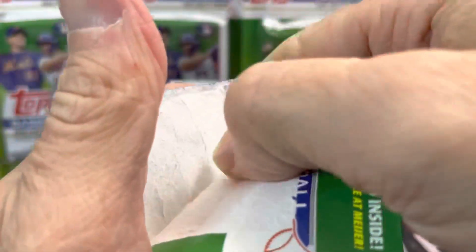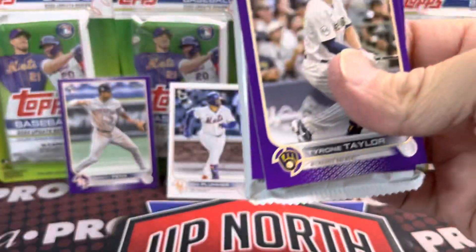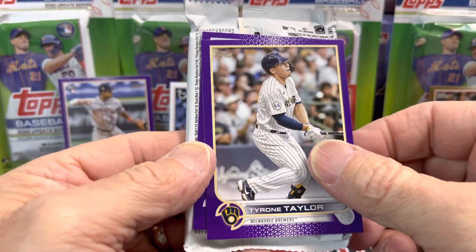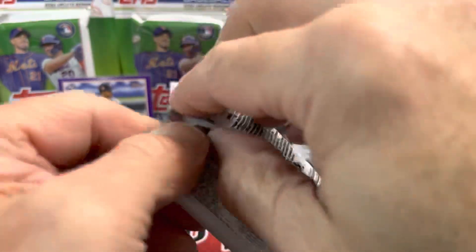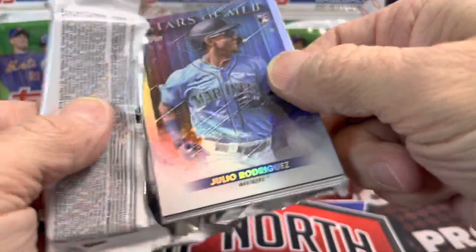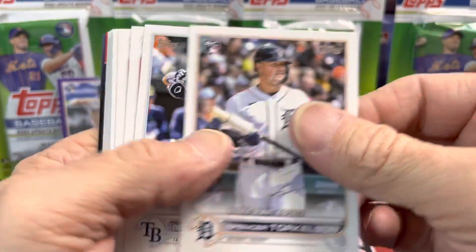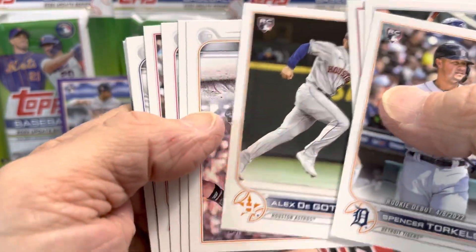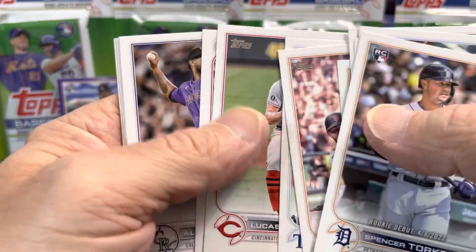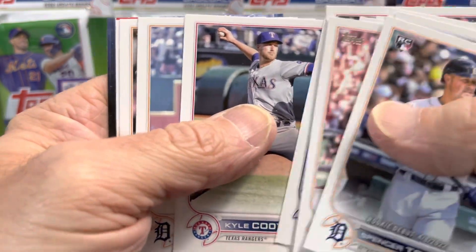So we got three packs to go. I'm pretty pleased so far. We've got that CJ Abrams rookie debut and the Jeremy Peña base, which is obviously more sought after. We do have a rookie but it's Tommy Romero. Please hit that like button and comment below — would you like to see another one of these videos? Julio Rodriguez — trying to get more of these cards. They are very sought after, people are buying them up everywhere and for good reason. If I can get them, I will try to do another video.